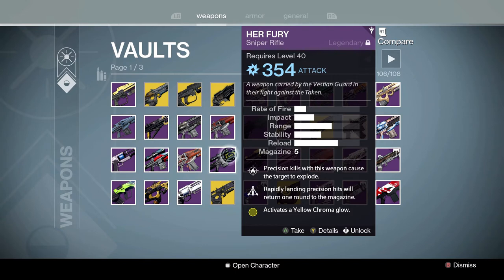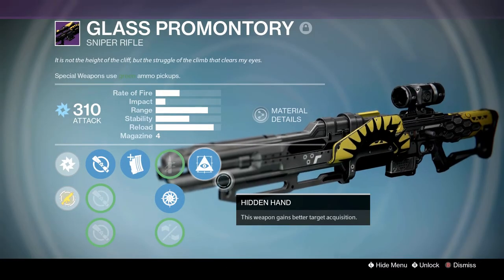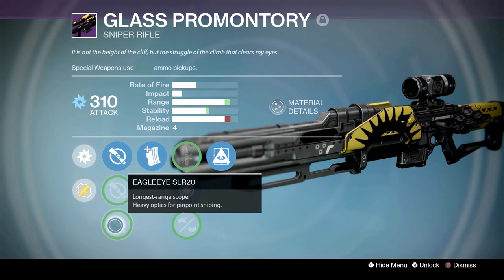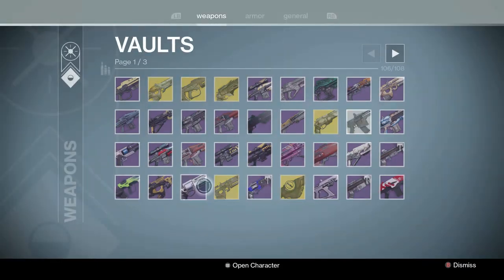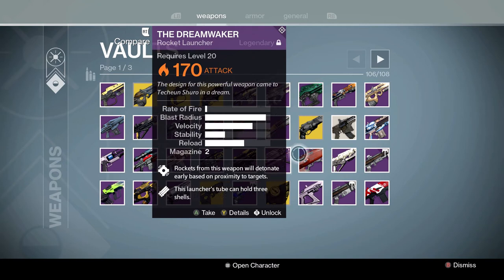Grim Citizen — not bad. Herpiori — pretty good, I think it's the Queen's Wrath weapon. Glass Premonitor — this was the Year 2 sniper. It has a pretty good roll: Performance Bonus, Snapshot, Short Gaze, and Ambush — really good roll. Good archetype too. Great gun. Actually, I think it's the fast-firing archetype — not bad, but I prefer the slower-firing ones. Dreamwalker — god roll. Tripod and Grenades and Horseshoes. It's a shame it's not at level. Super good — I'd be using it if it was 400.